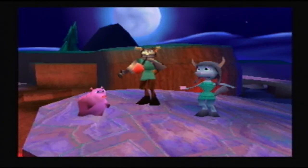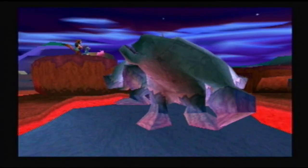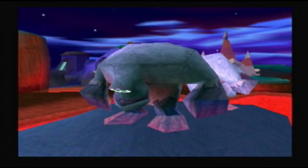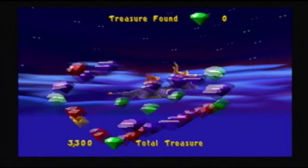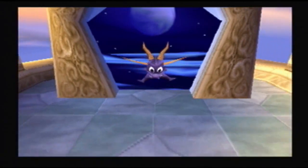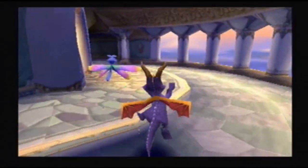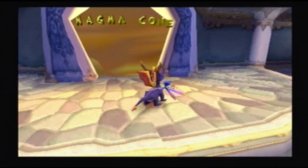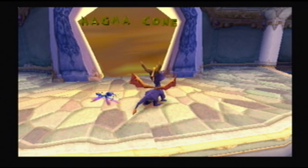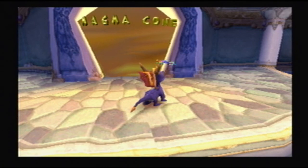I gotta learn how to head bash — that's a new skill we can't get in this area unfortunately. And look, the pigs are dancing! Poor earth shapers — they just want to be alone with their quiet thoughts. The earth shaper rumba — yes! This game is so lighthearted, that's why I love these first three Spyro games. It doesn't matter how stupid or outlandish it sounds, they'll do it. Anyway, next time we'll go to Magma Cone — another level I'm not a big fan of. I'll see you guys later, signing off.